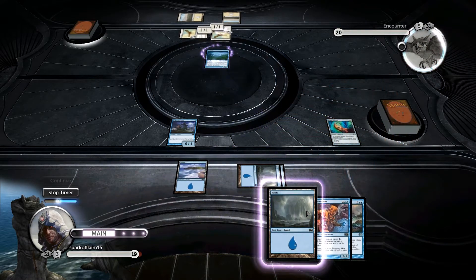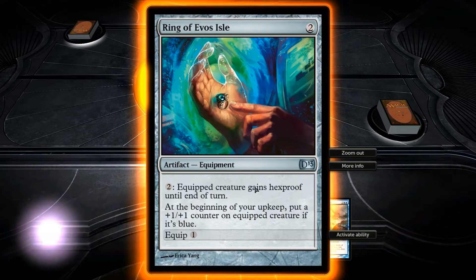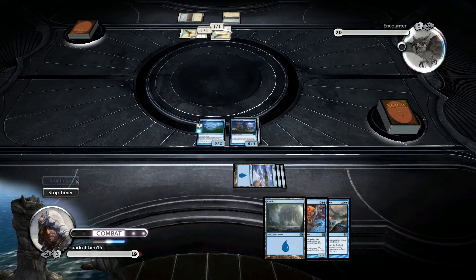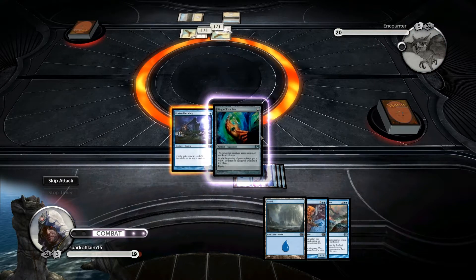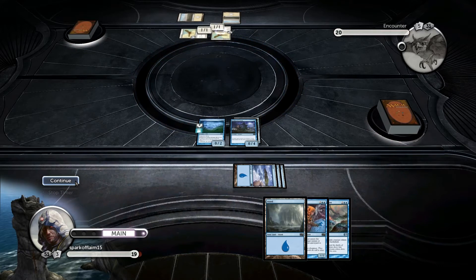We'll play the Fog Bank. This prevents all combat damage it does and does not do. So let's equip it. And it's hexproof, I think — equip creature is hexproof. Actually pay 2 and equip creature is hexproof. Still, that's just a minor ability.